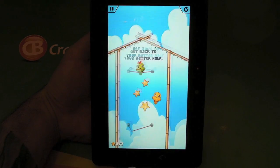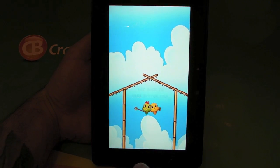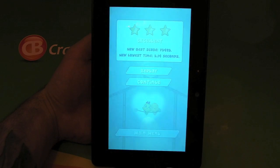You have to land on the ropes, but if you hit anything else it kills you. The idea of the game is to get up to your girlfriend at the top with as many stars as possible, but of course things get a lot harder.